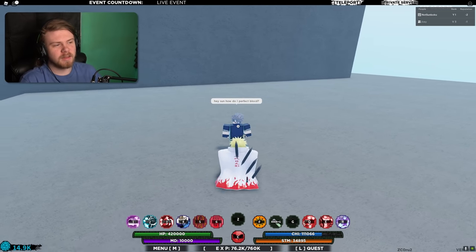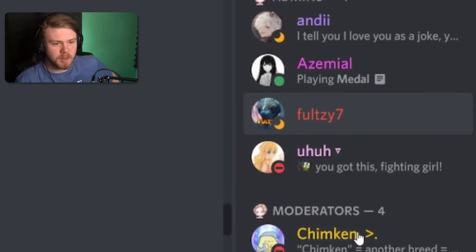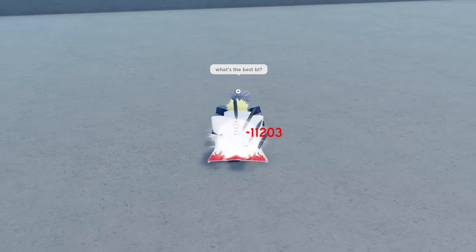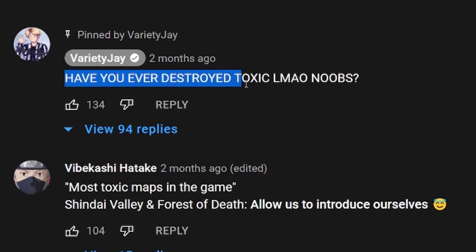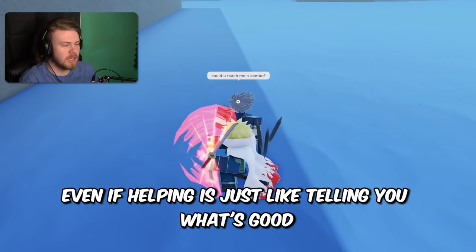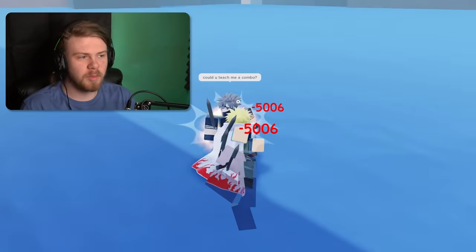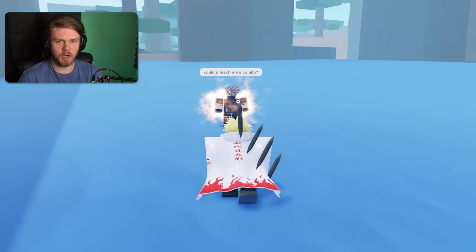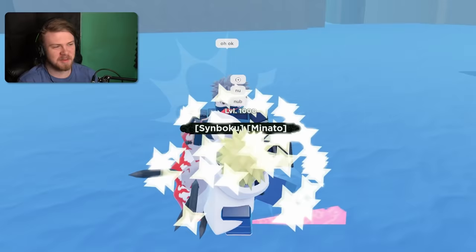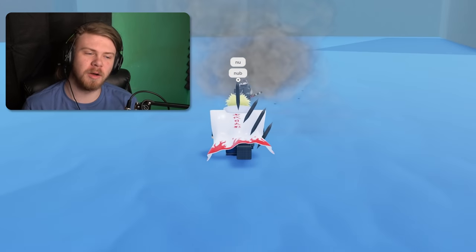Last but not least, don't be afraid to ask for help. Even the best players in the game ask each other questions — some of the best PvP players in my Discord server ask each other and even ask me about certain moves. That's why I read comments and ask for opinions. A lot of people in this game have a huge ego and think they're unbeatable, but then they get knocked once and act like it's the end of the world. Don't let your ego get in the way — just ask for help.